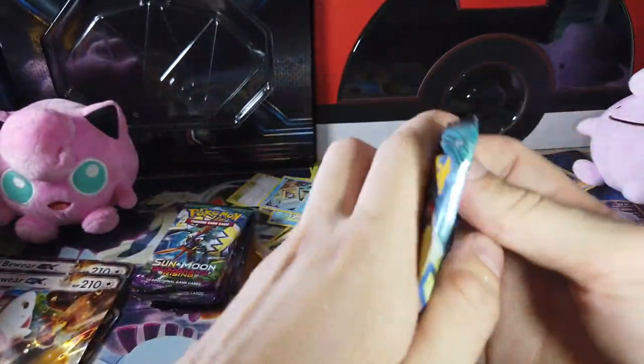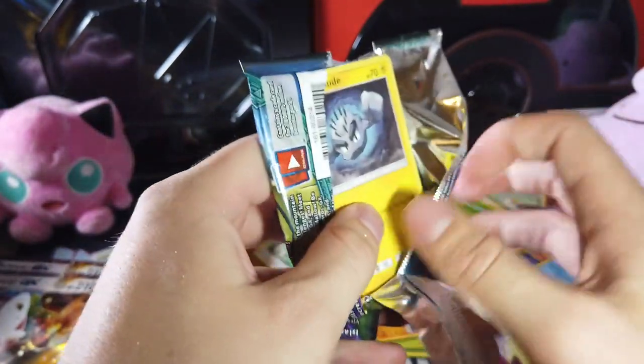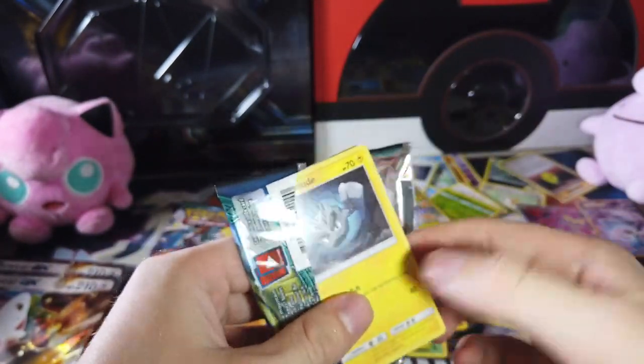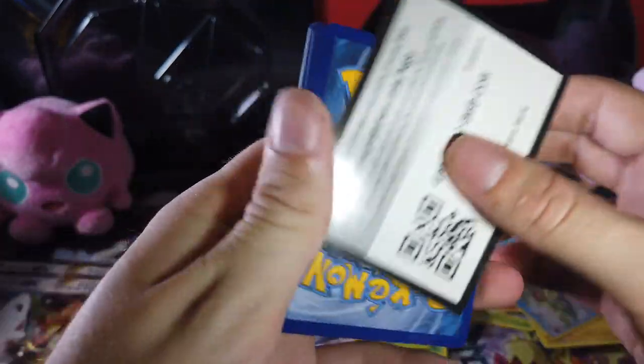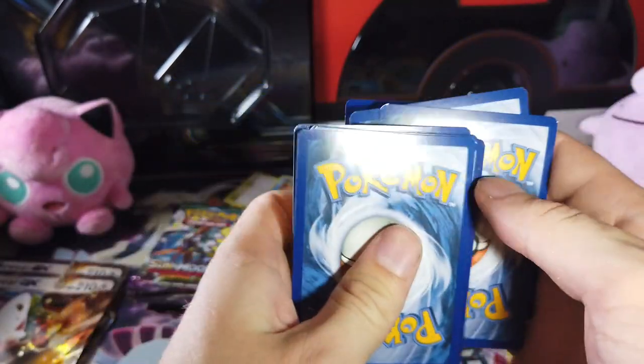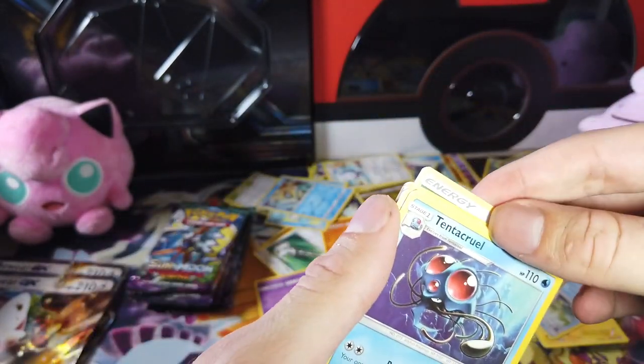A lot of the Alolan versions of these Pokemon, they just gave them hair. That's just what they did — they gave Diglett hair, they gave Geodude hair, they gave Exeggutor hair.